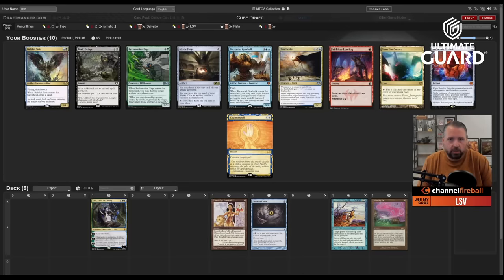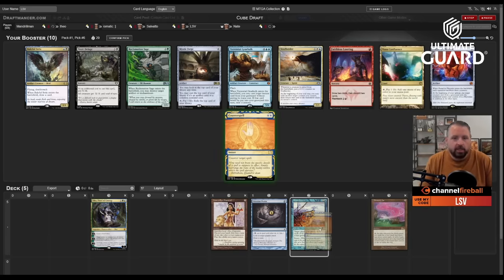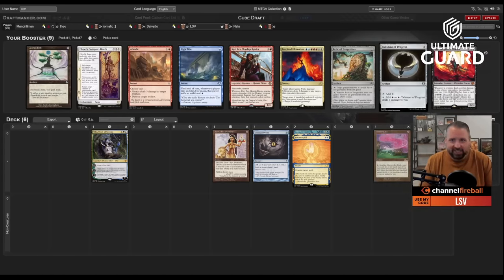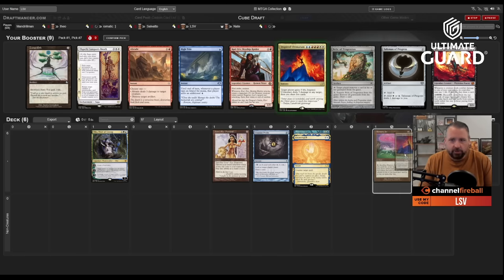This pack has Counterspell, Faithless Looting, Mana Confluence, Baleful Strix, Toxic Deluge, and Mystic Forge. I can't pass a million Counterspells, so I take it. A lot of cards wheeled: Braids, Inspired Ultimatum, High Tide, Zuran Orb, Talisman, Relic. Given what I have, Zuran Orb is a lands-combo card and I don't have that setup. I could take Inspired Ultimatum in case I wheel Mizzix's Mastery, but Mizzix's Mastery — I don't have a good way to discard it yet. Maybe I get Faithless Looting back.